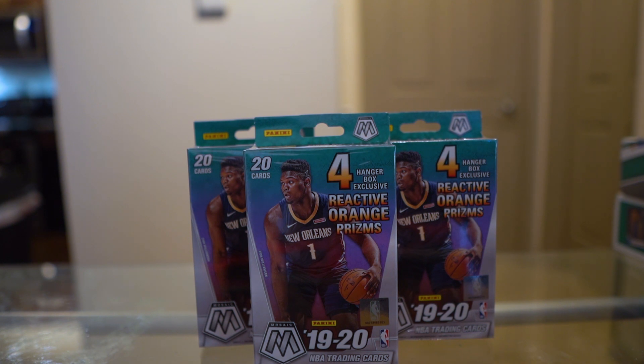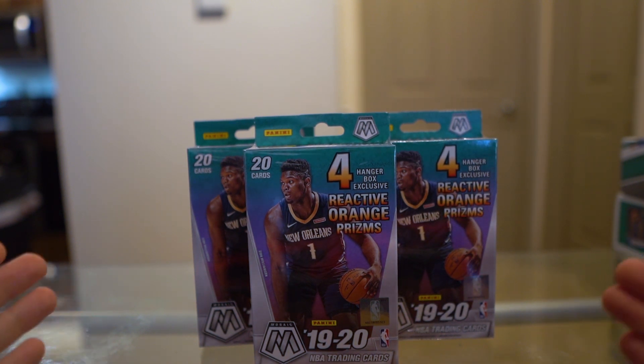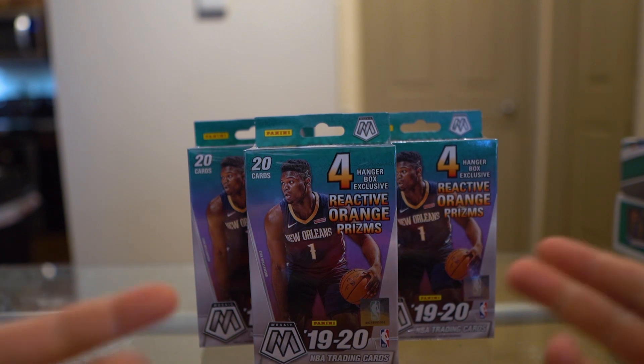Alright, we're back here again with three more of these Mosaic hanger boxes. These have been pretty cool, kind of similar to Prism. I like the card design and haven't really pulled any major bangers, but out of these hanger boxes I did end up pulling two variation rookies — both good ones: Ja Morant and Kobe White. No autographs, no numbered cards. My girlfriend did pull a numbered card out of a cello pack not long ago, but everybody's claiming these are the best, kind of like with Prism — they've had the best luck with these and the mega boxes.